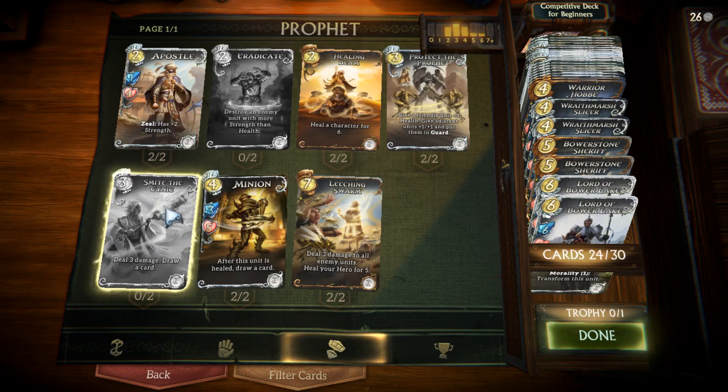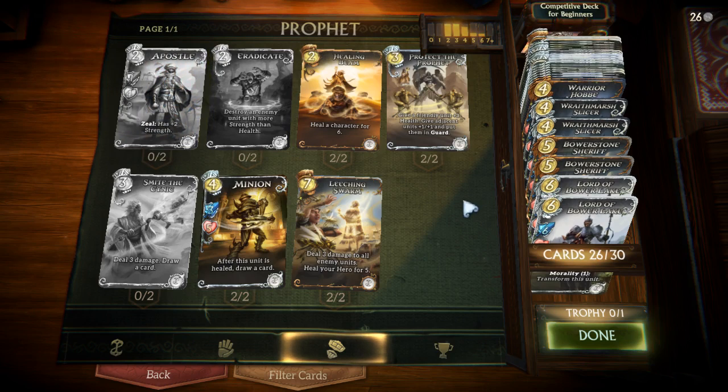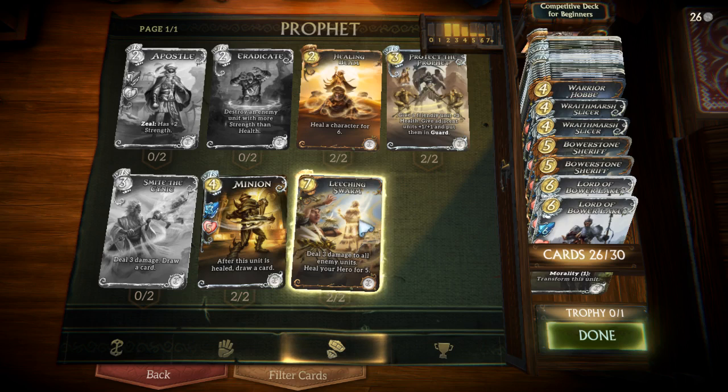Apostle is a very strong 2-drop unit — it basically comes into play as a 3/4 for 2, which is super efficient in terms of stats. Zeal means that its ability triggers when it is at full health; when it becomes damaged it'll be a 1/4 instead, but it comes into play as a 3/4 initially which is really powerful. We're going to add that as well. Leeching Swarm is great if you're a starting player — it's great AoE removal later on, allows you to clear most if not all your opponent's board, and it also heals you, which is great in more controlling type decks.